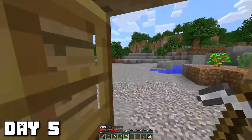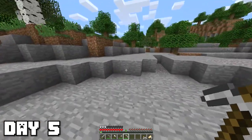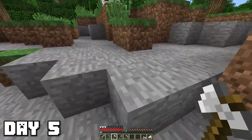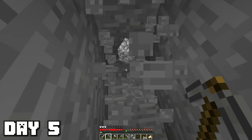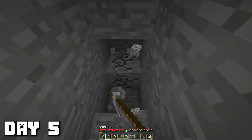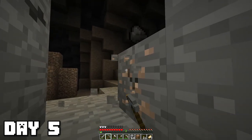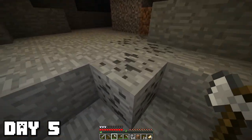Today is day five, marking the last day we're going to be on version 1.0. I'm going to spend this time mining now that we've got our iron pickaxe and a bunch of torches. Something weird I've noticed is that since there is no F3, I can't really tell how deep I am. But while I was doing my staircase, I found a huge cave, which is super helpful — I should be able to find a ton of ores in here.